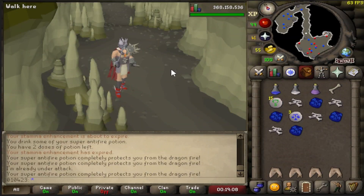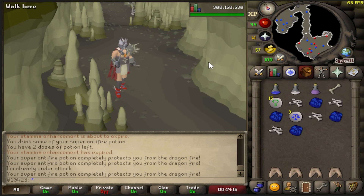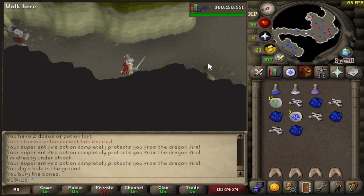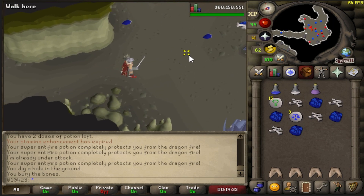If you love doing Slayer, you may occasionally come across a Long Bone. It gives slightly more XP than a Big Bone — 15.1 XP instead of the standard 15. So if you happen to come across one while doing Slayer, you can always go ahead and bury it. That's 15.1 Prayer XP that you wouldn't have had if you'd left it on the floor. Good to know.